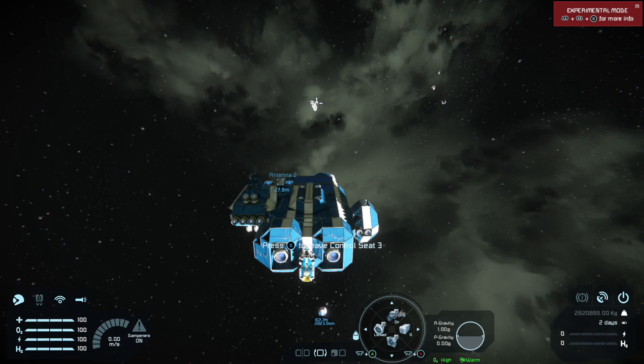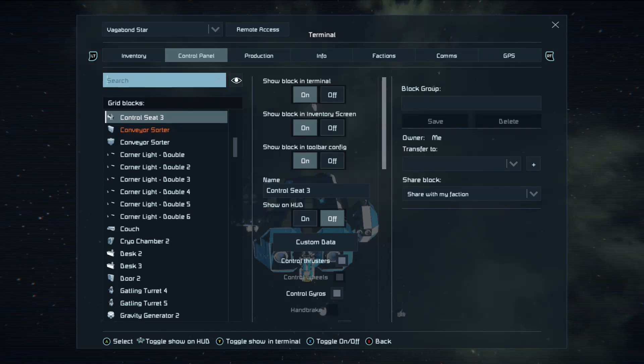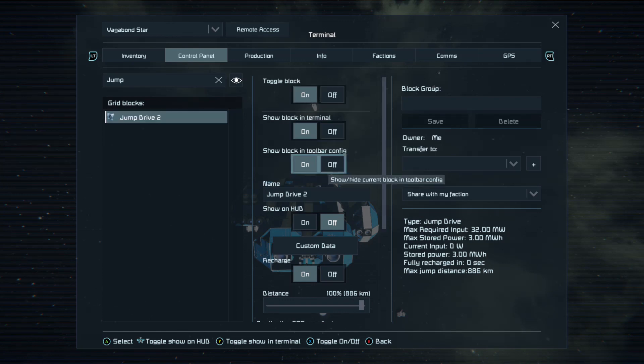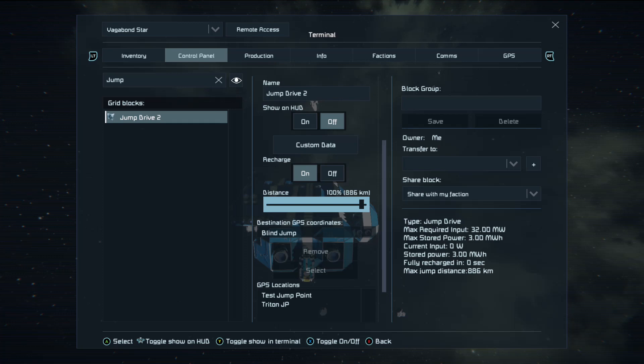The jump drive has some settings to look at. If we go into the control panel and search 'jump' rather than scrolling through the list, you'll see one jump drive. This jump drive has a distance of 886 kilometres as a blind jump. A blind jump will jump you straight forwards at that distance, and the more drives you have on your ship, the greater that distance becomes. However, with jump drives, they will draw power from each other. So if you have more than one jump drive and want an emergency backup, you'll need to turn that block off from the cockpit — otherwise if you jump and exceed your distance, the other jump drive will draw from it and drain it, maybe fully, maybe partially, leaving you without any means to jump until it recharges.